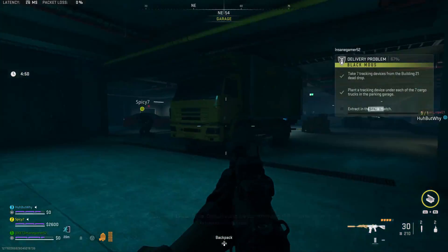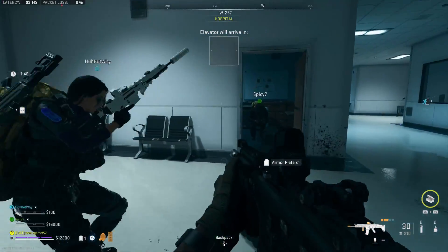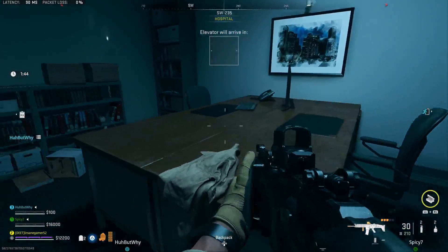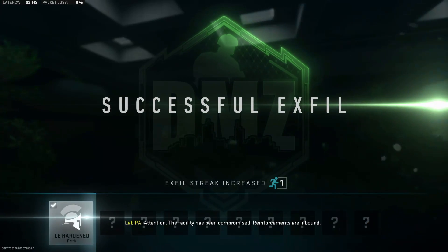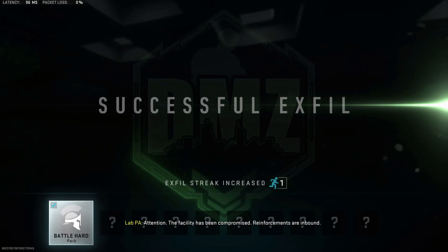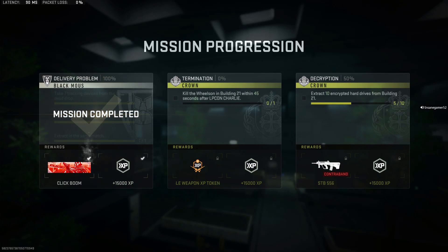Once you have all 7 trackers placed, now you need to exfil. Exfils in Building 21 don't spawn until there are 7 minutes left in the match, so if you finish this mission before that, then feel free to loot around and gear up. Once you plant all 7 tracking devices on the cargo trucks in the parking garage and extract in the same deployment, you will complete the mission and be good to go.